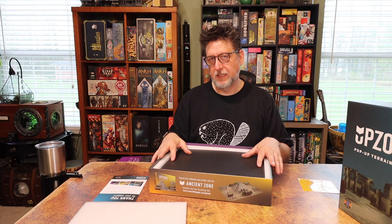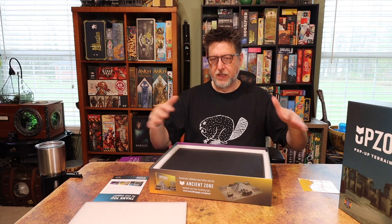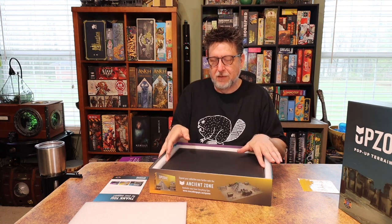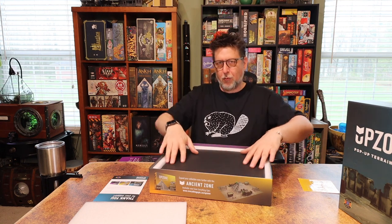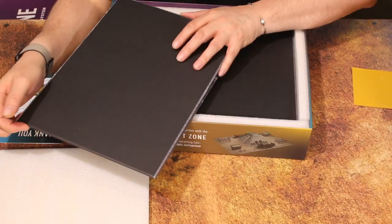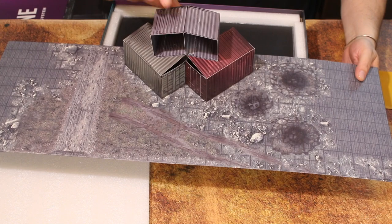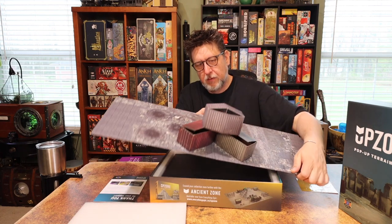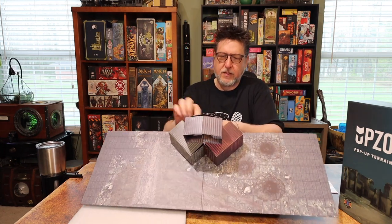It doesn't do too well with odd sizes unless you have the expansion to change the sizing around. You can see a gap where one more board would have been with the Kickstarter version — I really wish I had backed it. I'm not sure if they'll make these again, which is why I went ahead and picked it up while I could. The first piece is a set of little crates — a good example of how the tab system works.